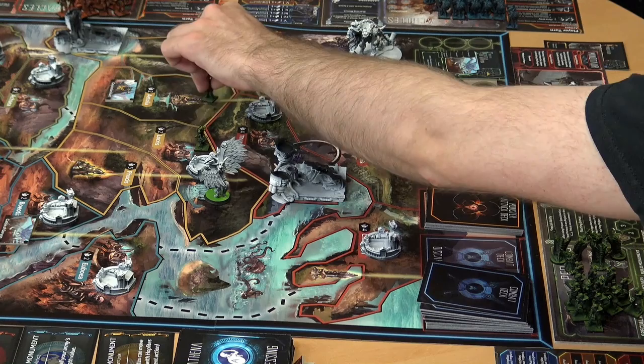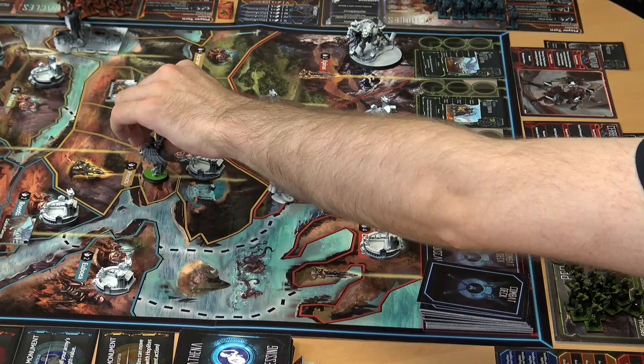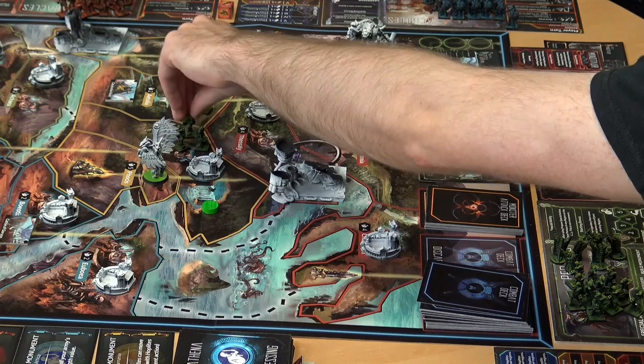Now it's Perseus's turn. I'll move one of my hoplites up north. My hero is going to move here. For my special action, I'll recruit for two — I control this area so I've marked that off. We can only use each special action once per round until the round ends, and the round has a variable ending.